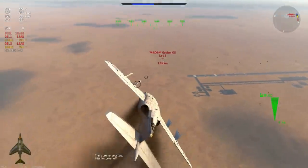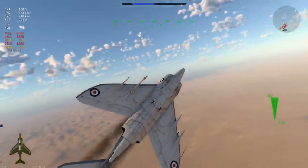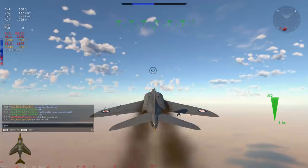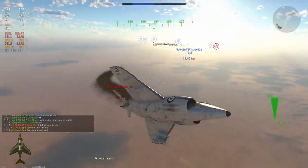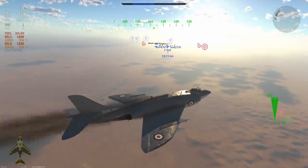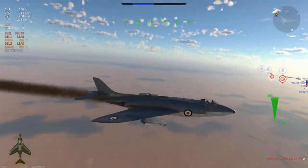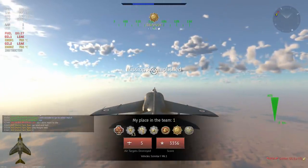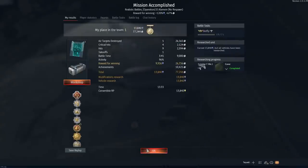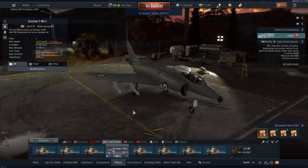The LA-15 decides to have a chat and suggest he just wants to end this. So for once in my life I show a little bit of mercy. I basically tell this guy in chat: go land, go bail, save yourself the death and the repair cost, and I won't bother you. He's fought well and I've been pretty happy with this match. Commendations to the LA-15 — he does go in for the landing, but unfortunately stacks it into the ground. That leaves us with a victory and five kills. It's a shame he crashed and had to pay the repair cost, but it was great fighting. And that shows you exactly the way I feel about the Scimitar: it's a good plane, I just hate it — I hate it because I can't play it the way I like.